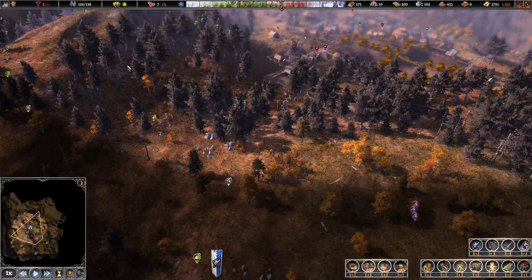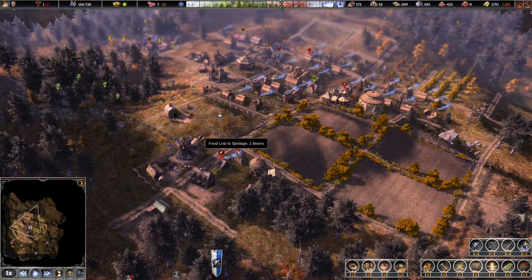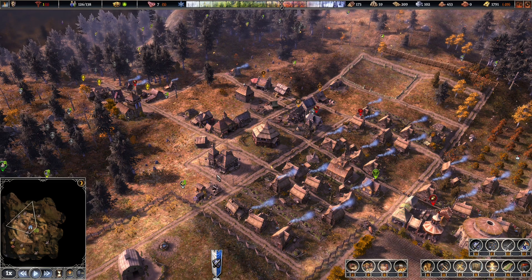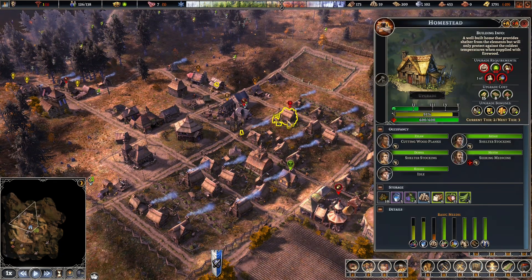That means the stone wall, or the next layer of defense, will be even further than that, which is unexpected but I absolutely love it. If we can make the village function properly — basically if products in the storehouses can be moved from one area to another in a very quick and efficient manner — then I would be super happy with this game as an entire experience.